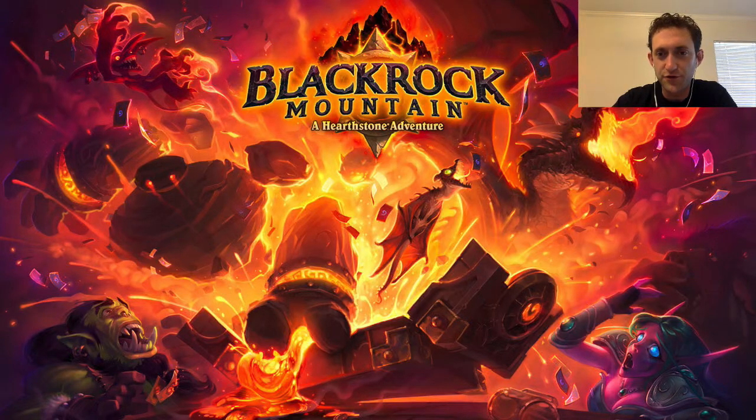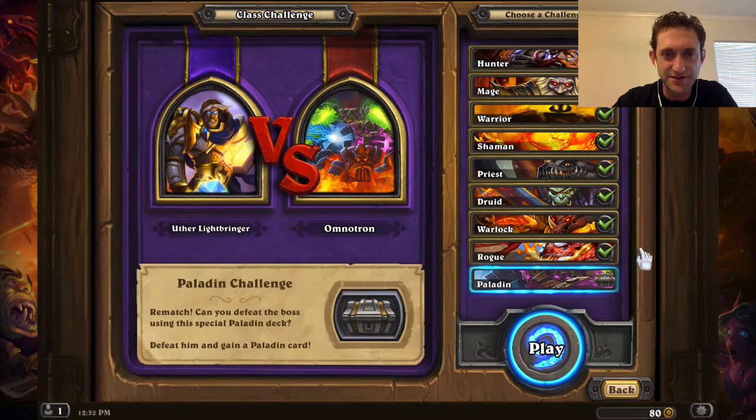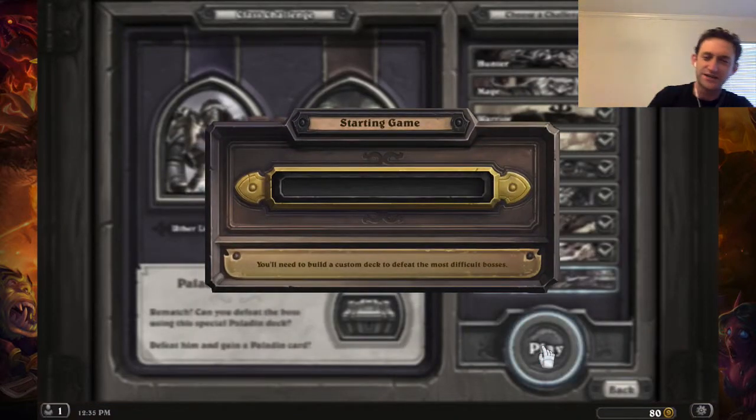Now that we've completed our goal of taking down normal mode with golden cards only and golden heroes, it's time for the last normal mode thing to do, which is the Paladin Class Challenge. It's going to be Uther against the Omnotron. You get Solemn Vigil. Ooh, I like that.